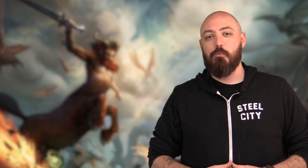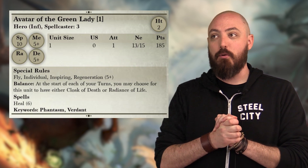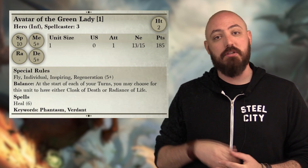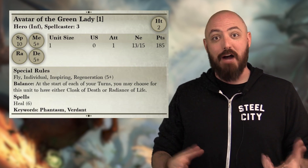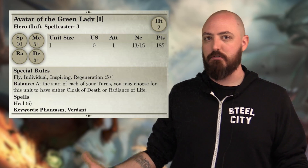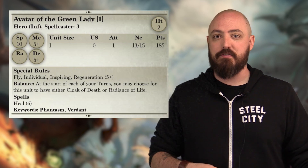Let's finish off with the Avatar of the Green Lady. She is very noticeably different. She's got one of the coolest rules in the game, especially for the fluff and lore behind her, and that's In Balance. Essentially, at the start of your movement turn, you can choose how you want to use her. Do you want to use her for Radiance of Life and get that extra healing? It's essentially a free heal to every unit within six inches — you don't even have to roll for it. Or you can be more offensive.